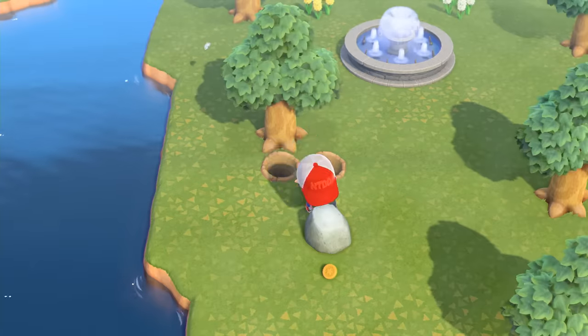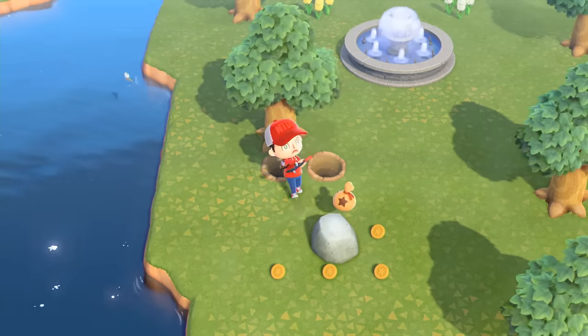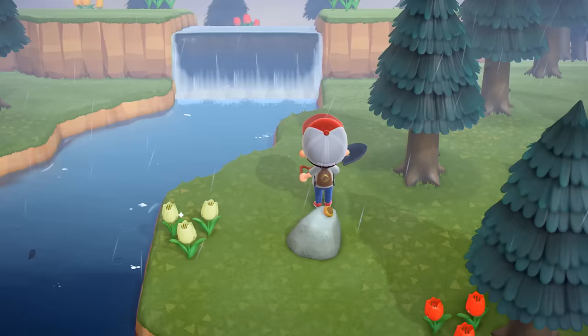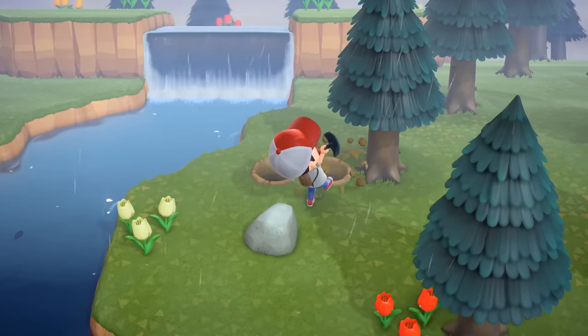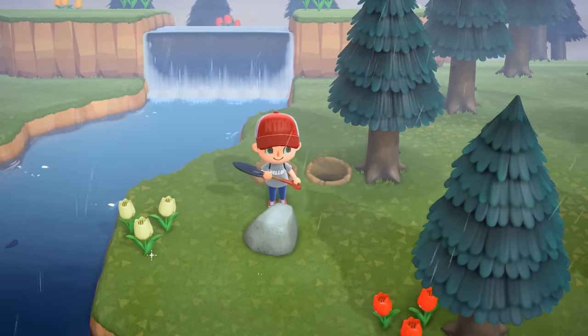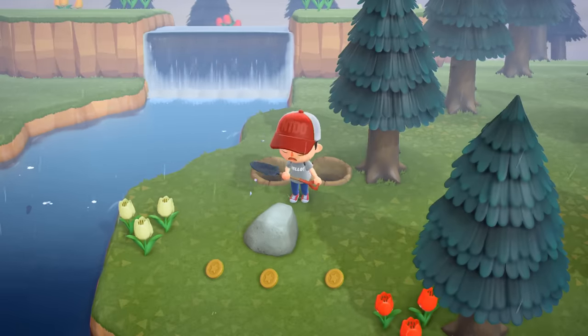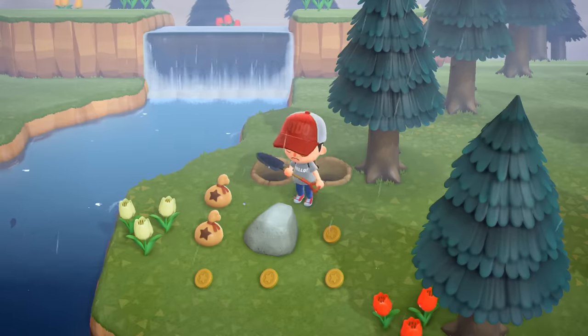One rock every day will spew money when you hit it. You need to hit it eight times in rapid succession to maximize your reward, and because your villager will recoil when you hit it, it's usually a good idea to dig a few holes behind you before hitting any rock so you don't have to readjust. If done correctly, you should walk away with 16,100 bells every day. Just make sure your shovel is in tip-top shape, because the last thing you'll want is your shovel breaking after a couple hits.